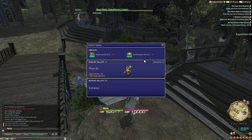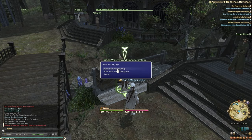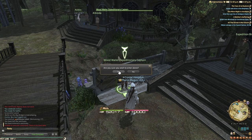After you make your choice of job, you'll be ready to enter the Palace. To do this, you'll need to talk to the NPC, choose the first option, and pick one of the two available profile slots. After that, just choose to enter as a fixed party, and you'll be going in solo.